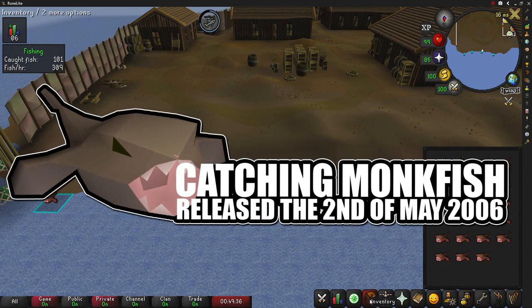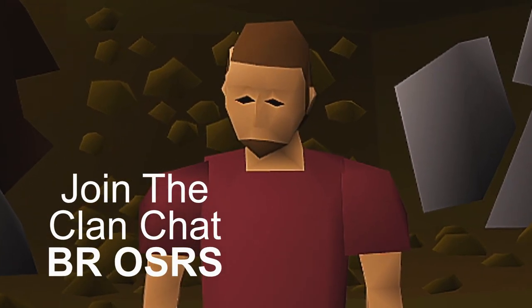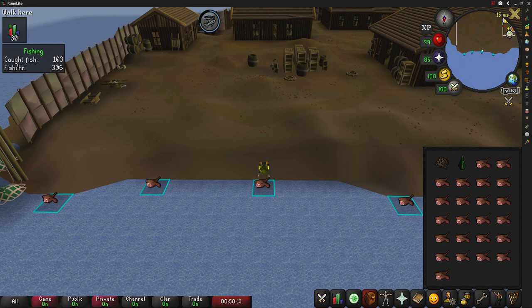Today's money maker is going to be catching monkfish. They were released to the game on the 2nd of May 2006. If you want, you can join my CC for the latest updates and to know when new videos go live, just like this one you're watching right now.